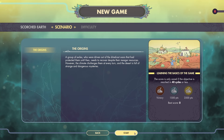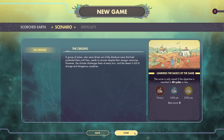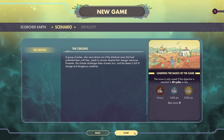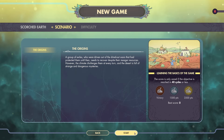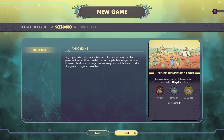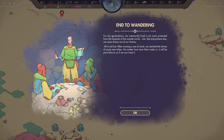We're going to go with the tutorial. A group of exiles who were driven out of the dried-out oasis that had protected them until then needs to recover despite their meager resources. However, the climate challenges them at every turn and the desert is full of strange and dangerous mysteries. The score is only saved if the objective is reached in 40 cycles or less, and we just need to gain a victory to get a bronze. Oh, the art is very good — it looks like a comic book.